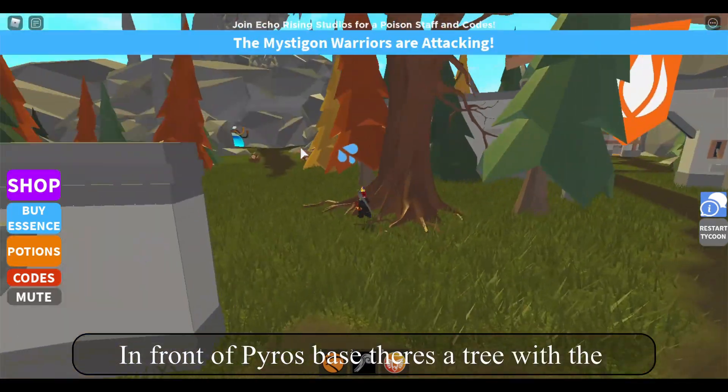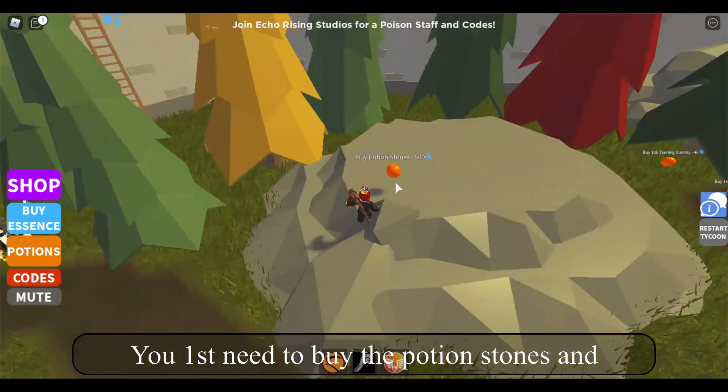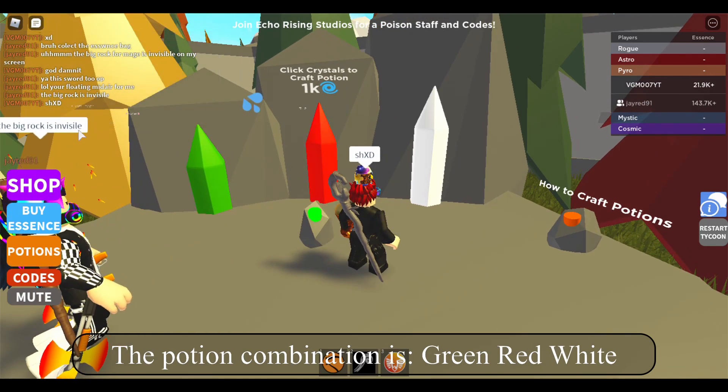In front of Pyro's base there's a tree with a potion combination: green, red, white. You first need to buy the potion stones and potion crafting, and then you can craft the mushroom hideout key. The potion combination is green, red, white.